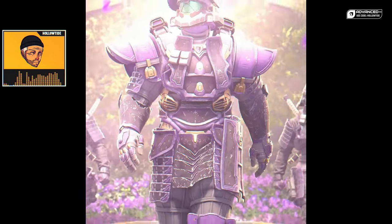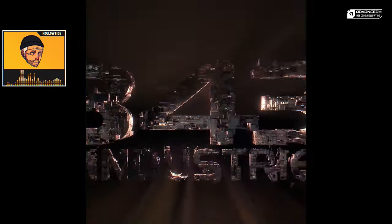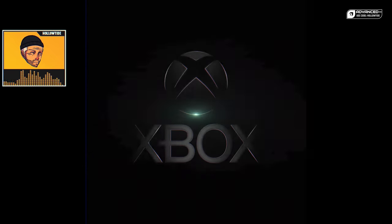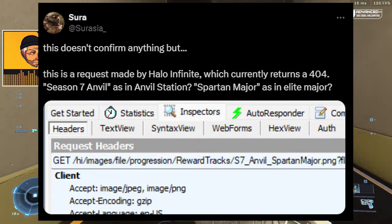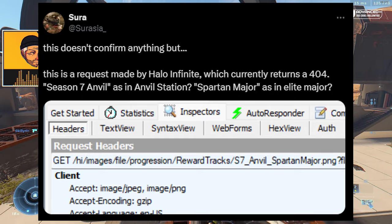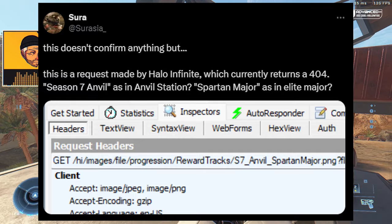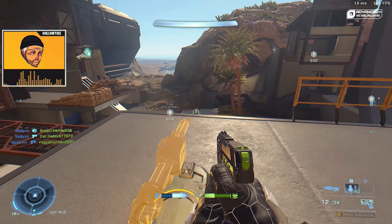He tweeted — and this doesn't confirm anything — but there is a request made by Halo Infinite which currently returns a 404: Season 7, Anvil, as in Anvil Station, Spartan Major, as in Elite Major. What the heck does that mean? Who knows?